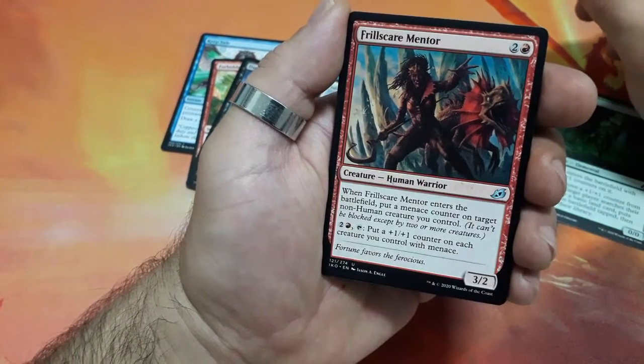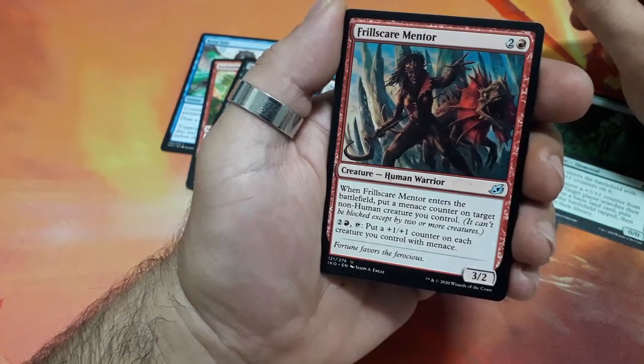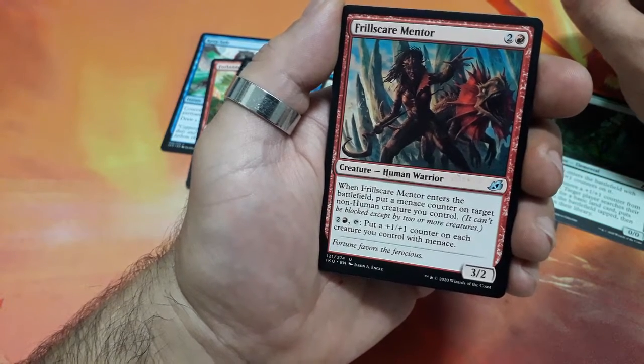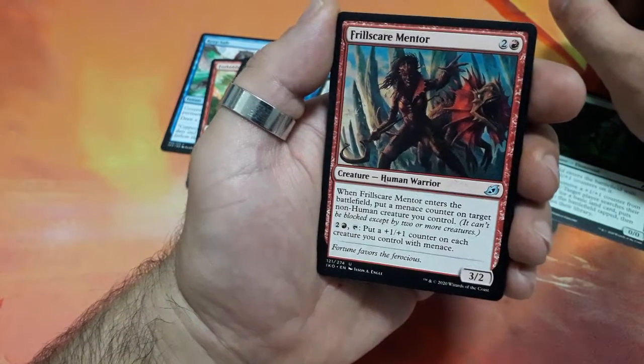Frilled Mystic Mentor, three drops — when he enters the battlefield, put a menace counter on target non-human creature you control. And for three, tap it: put a +1/+1 counter on each creature you control with menace, and it is a 3/2.